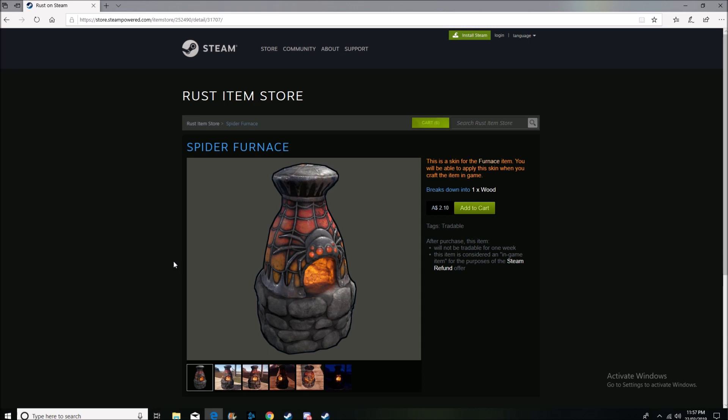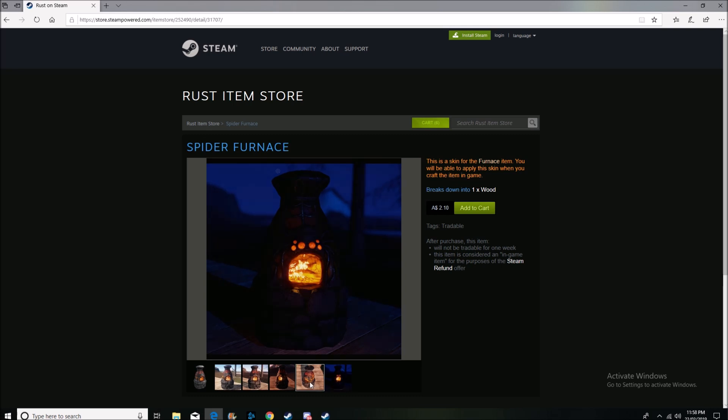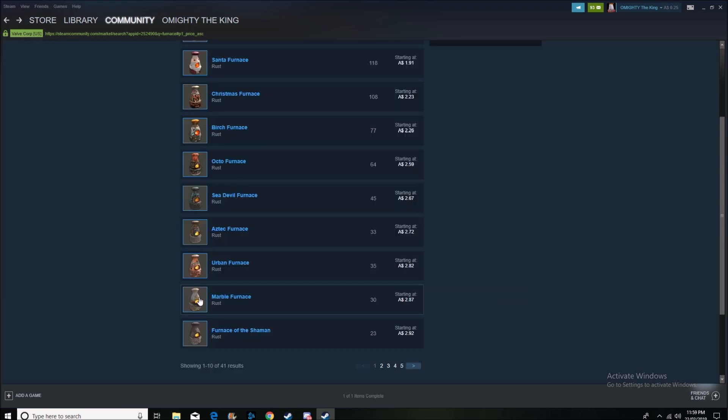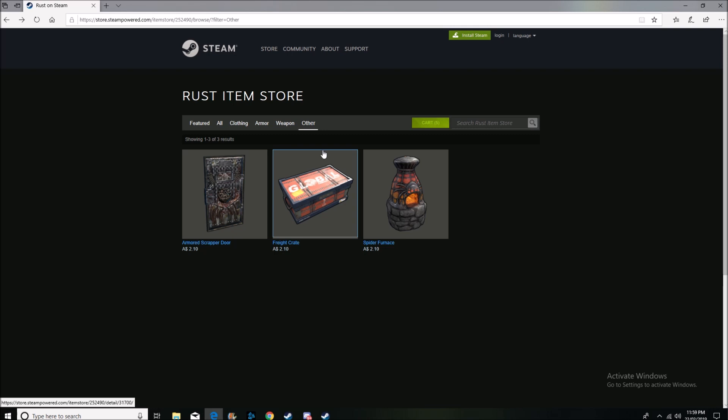Last but not least is the Spider Furnace — it's a furnace skin that goes from a yellow-to-red fade bottom to top with a spider in the middle. Usually glowing skins make more money, but this doesn't really apply to furnace skins because pretty much every furnace skin has a glowing part these days. We've got three furnaces with glowing elements just on the first page here, which makes it much less unique. So overall I probably wouldn't recommend getting this furnace skin.